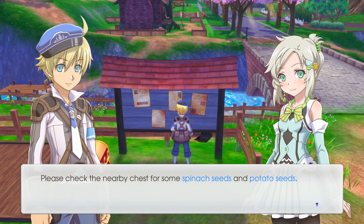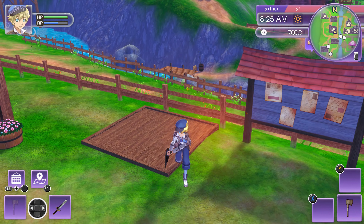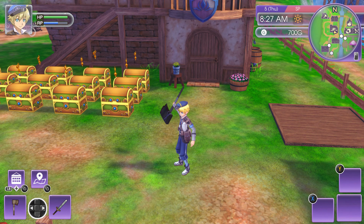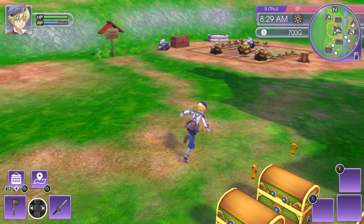Check the nearby chest for some spinach seeds and potato seeds. I like hacking chests open rather than opening them — it's fun. I got four spinach seeds and four potato seeds. These grow well from spring to summer but not in winter; the spinach grows well in autumn, fast but withers quickly — don't forget to water it every day. I'll probably wait until autumn to grow the spinach.